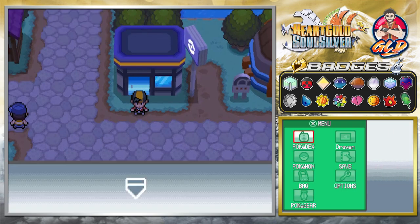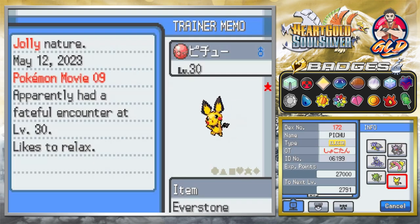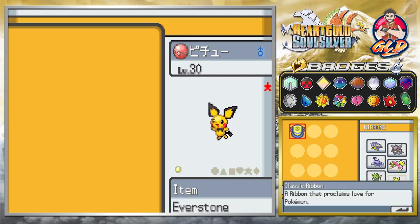So what is special about this Pichu? As you can see, it's all in Japanese. It is also a shiny Pokémon. It's from Pokémon Movie 9 — a very special one. It does have Volt Tackle, and it has an Everstone so it doesn't evolve. It also has a Classic Ribbon that proclaims its love for its Pokémon.